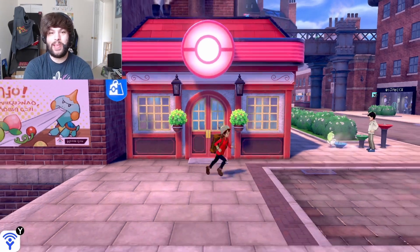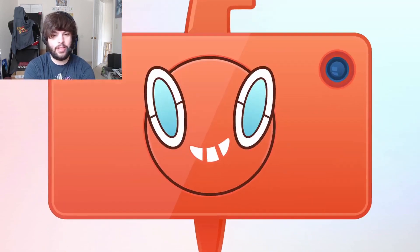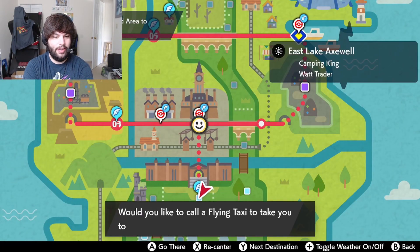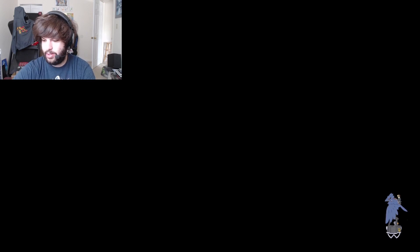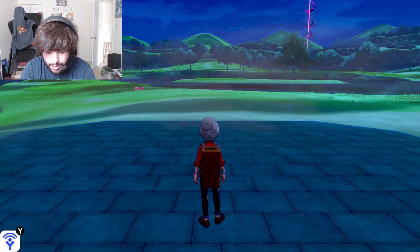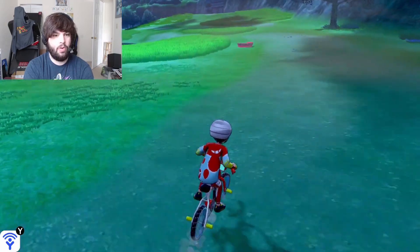Hey guys, it's your boy Michael here with Playthroughs for You, bringing you another episode of our Pokémon Extreme Sword Nuzlocke. We're heading to the wild area today to recoup on some losses and try to capture some beautiful Pokémon. We've caught Pokémon in the Rolling Hills, West Lake Axwell, and East Lake Axwell so far.